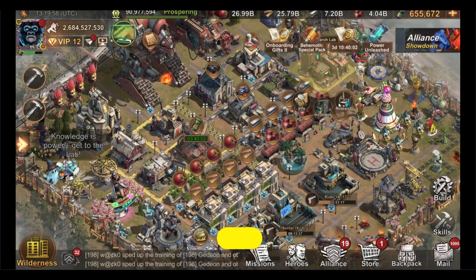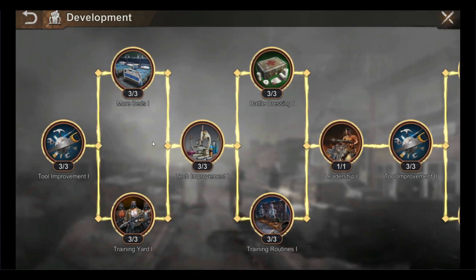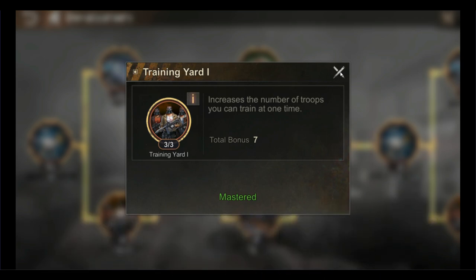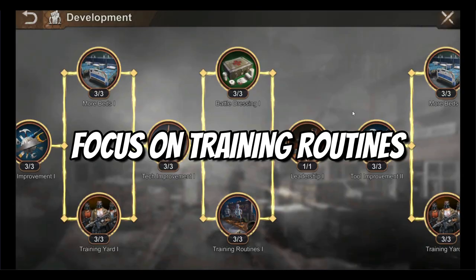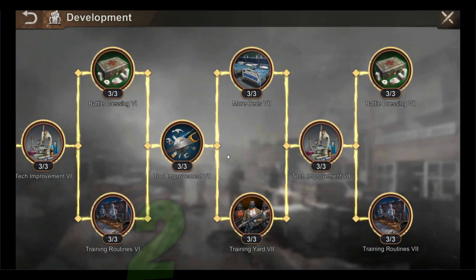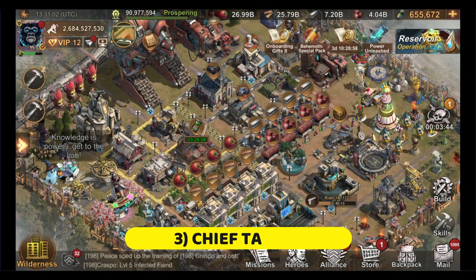Next, let's jump into the research lab. The tree to boost your training speed is within the development tree. Whether you're a rally leader or a rally joiner, you should focus on improving your troop training speed. Don't be mistaken — training yard only increases the amount of troops you are training and it's not worth it. At the early stages you can skip that and focus on training routines right until the end of the research tree. If you max all the training routines out, you will achieve a maximum of 212% training speed boost.